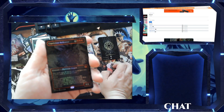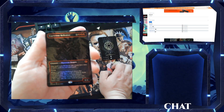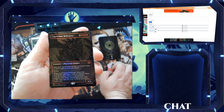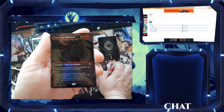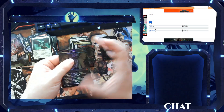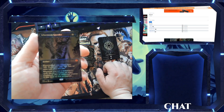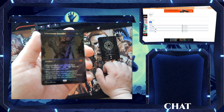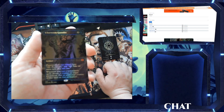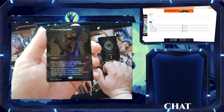We got Capricious Hellraiser — a six-drop red Phyrexian Dragon, 4/4. This spell costs three less to cast if you have nine or more cards in your graveyard. Flying. When it enters the battlefield, exile three cards at random from your graveyard, choose a non-land card from among them, and copy it — you may cast the copy without paying its mana cost. Pretty cool. And we got Ichormoon Gauntlet — a three-drop artifact. Planeswalkers you control have: zero, proliferate; and negative twelve, take an extra turn after this one. Holy crap! Whenever you cast a non-creature spell, choose a counter on target permanent — put an additional counter of that kind on that permanent.